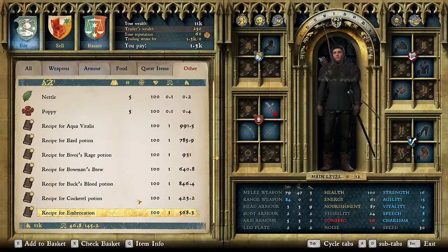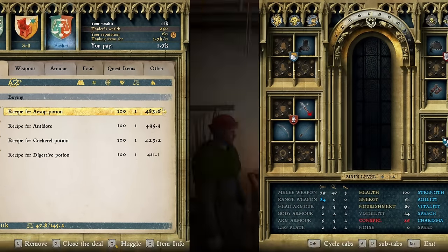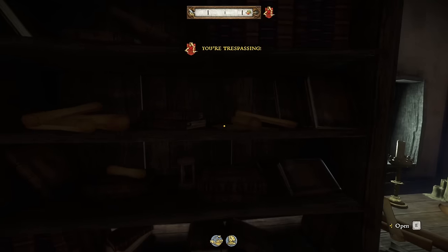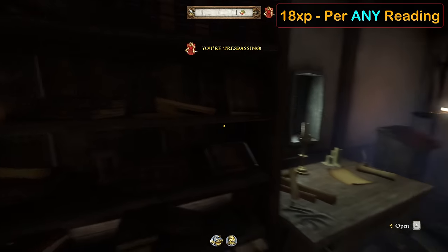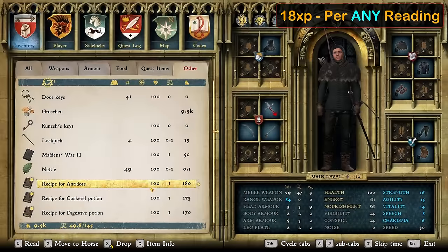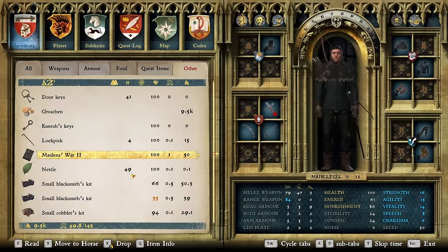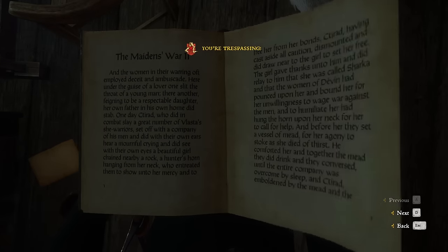There are only two ways to level up reading: opening up a book, letter, scroll, or treasure map for the first time, and studying skill books. Oddly enough, all of these items grant the same reading XP, which is 18 per item. There's no best way here, just make sure you open up every single book you find, including treasure maps, and make sure you learn all the potion recipes when you find them.